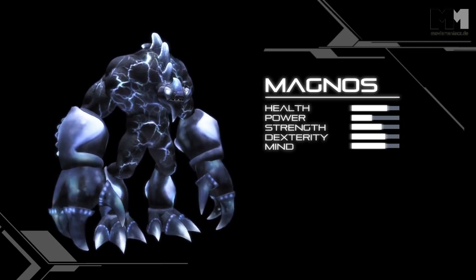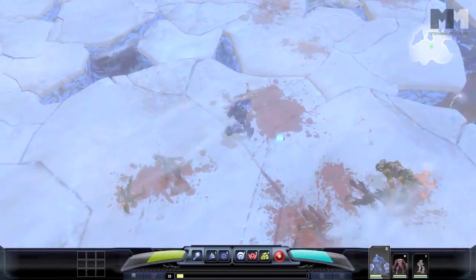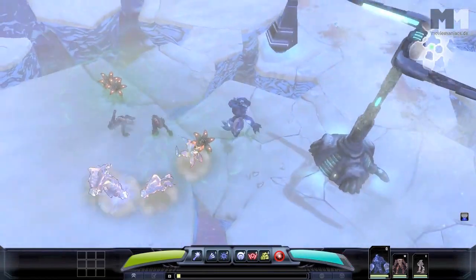Magnus is a quantum sentinel — a tank-like character with an assortment of crowd control abilities. Magnus can push enemies with his Kinetic Wave ability, pull enemies with his Gravity Well, and freeze enemies using an ability called Dimensional Rick.